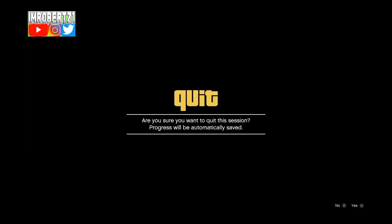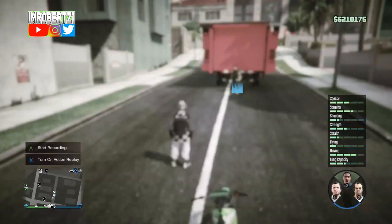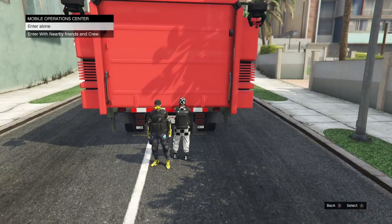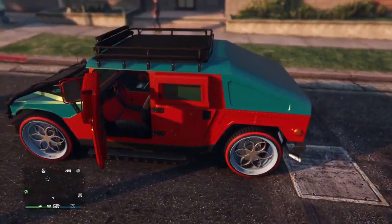Decline the first story mode alert then select the story mode character again then decline the alert again. Now have your friend stand next to the back of your MOC then enter alone. Then quickly select the story mode character then decline the alert.